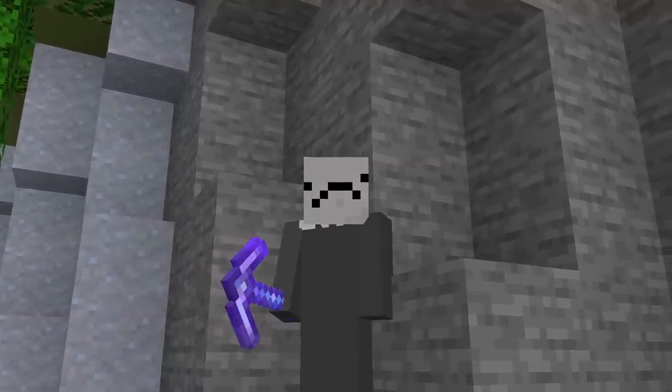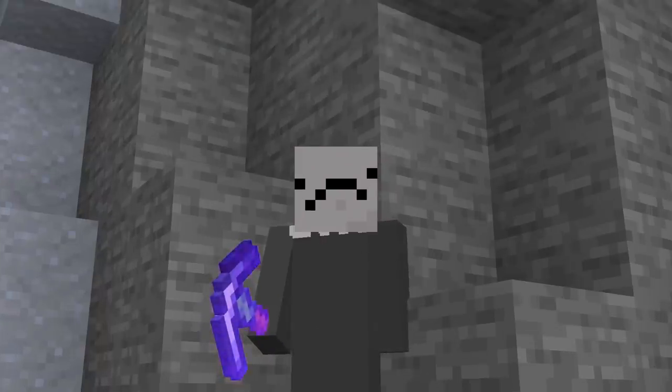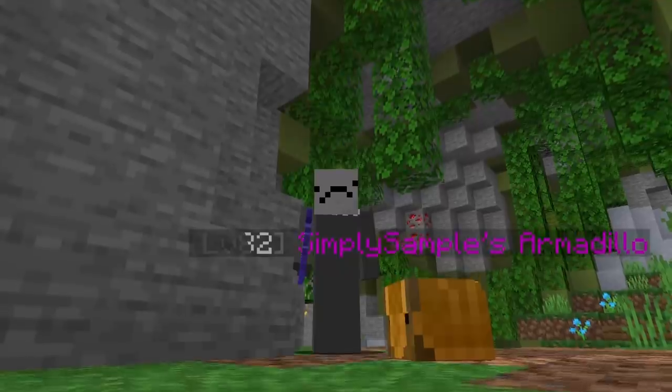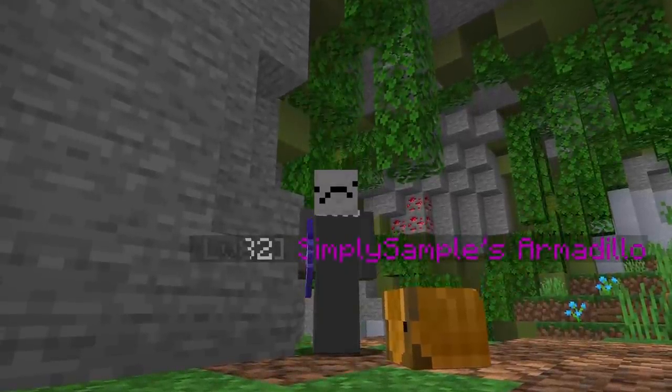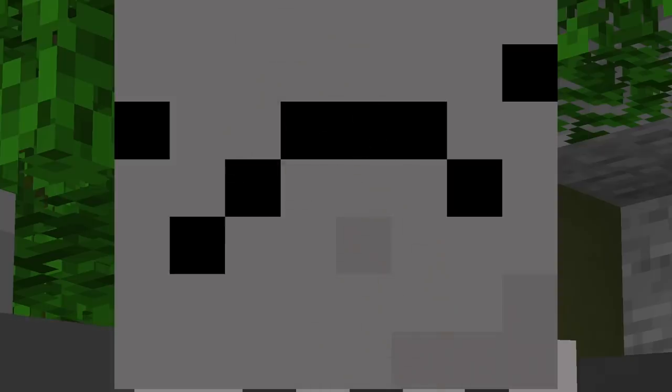The first thing you need is just a regular pickaxe. But if you can afford it, get a jungle pick instead. Then there's the armadillo pet — it doesn't matter what rarity it is, but mine is epic. And then the hardest thing you need: a friend.